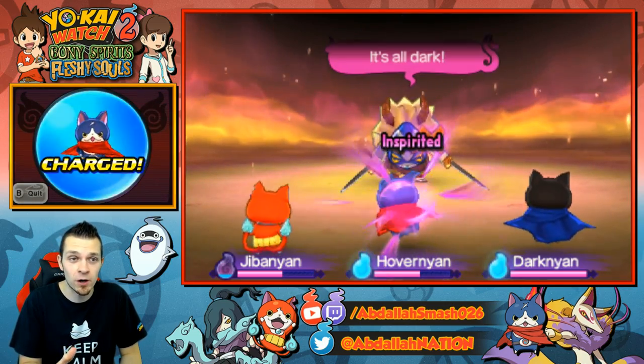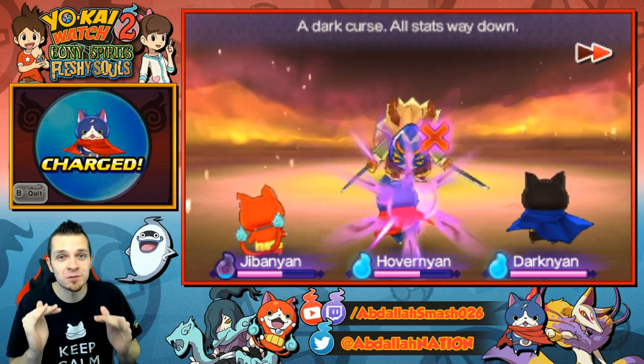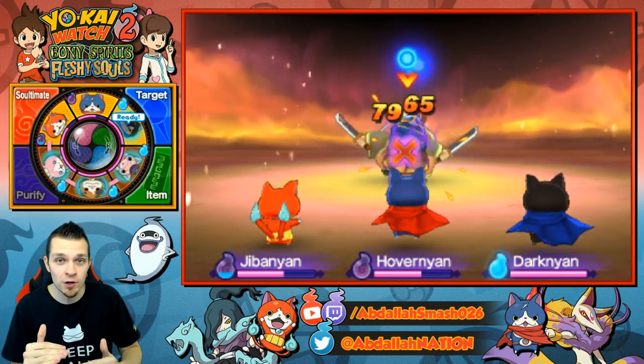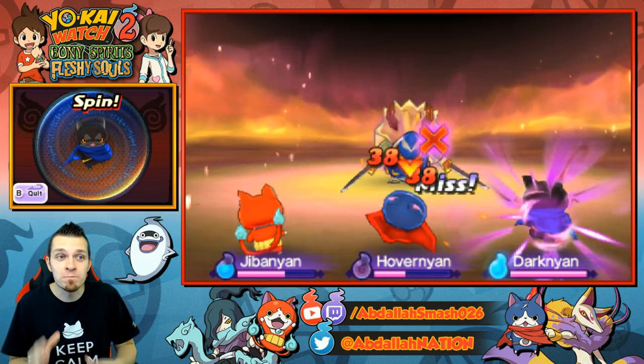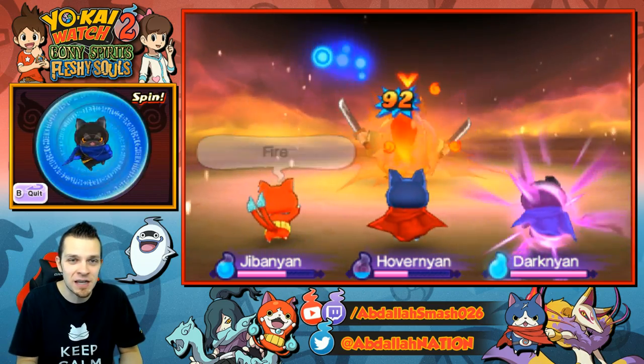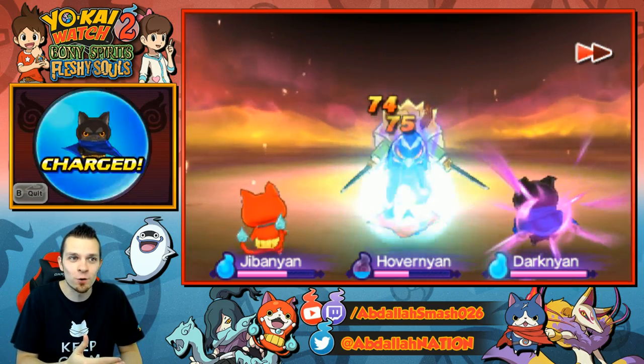I like to bring an Inspirator. Darknyan was the best Yo-Kai to bring to this because Darknyan's Inspirit goes through and lowers all of Snartle's stats. That is amazing because instead of doing like 50, 60, 70 damage, he's only doing 40 or something like that.